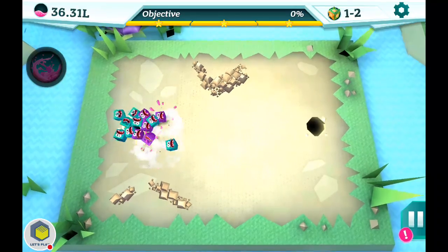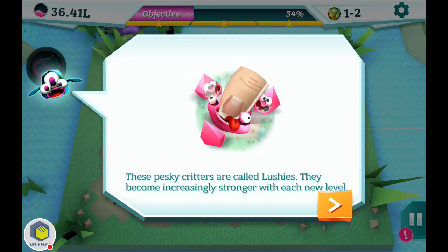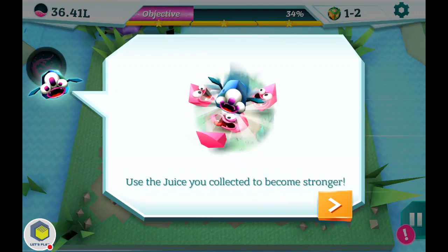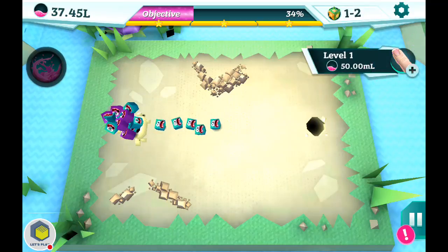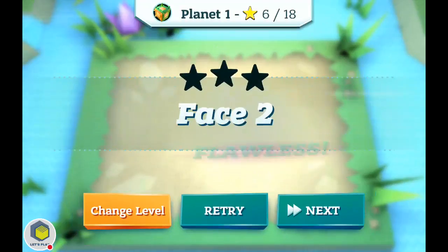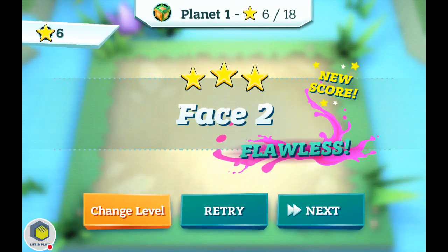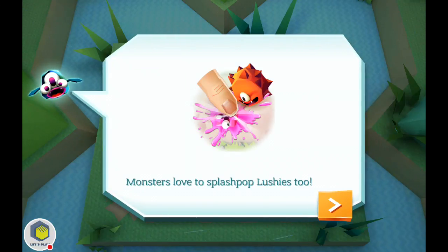I think the point is that they're trying to get to the other hole. Lushies, yeah — I've noticed these are already harder to kill. Use the juicy collector — that sounds creepy. Upgrade my finger. I have a feeling this can become like a really really fun game, like really disgustingly fun. It's something as simple as me tapping the screen, but I'm already getting into it more than I think I should. And the fact that you can upgrade your finger — monsters love to...